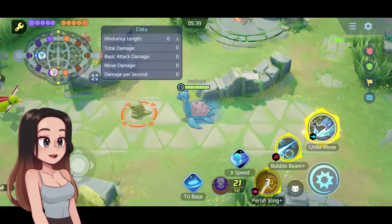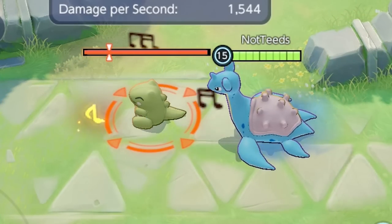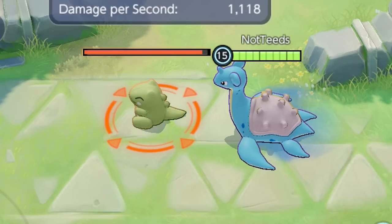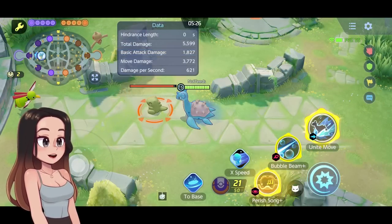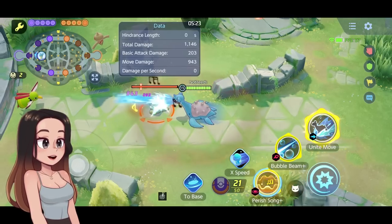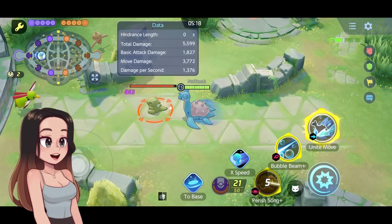You get a boosted basic attack every single time you use Perish Song — each of the three consecutive uses gives you one. That is insane. You could stay alive really well with Lapras just by doing this, especially with Focus Band.